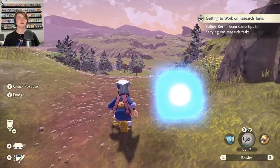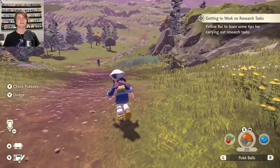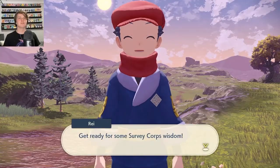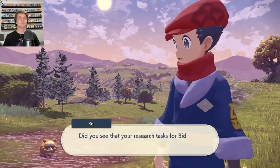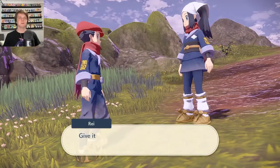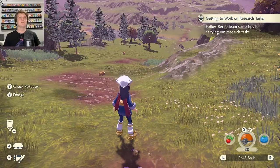Did he tell me how to dodge? I wasn't listening. I got 20 Pokeballs. Let's catch this Bidoof - I'm going to snipe him. We've got him, two Bidoof now. He escaped though, so Rowlet - go! He ran away, he doesn't like fighting. Gotcha, in the head. I've now got two Bidoof. Follow Ray to learn tips from carrying out research tasks. We're actually sort of free at the moment.